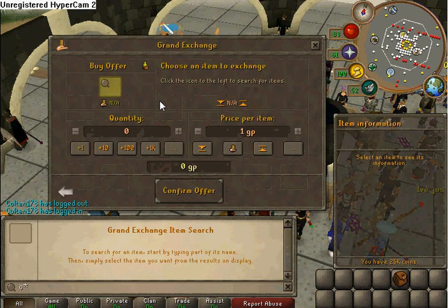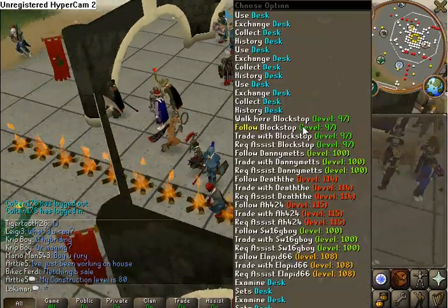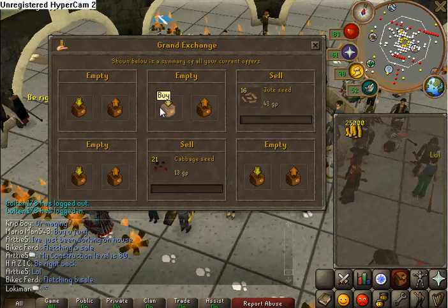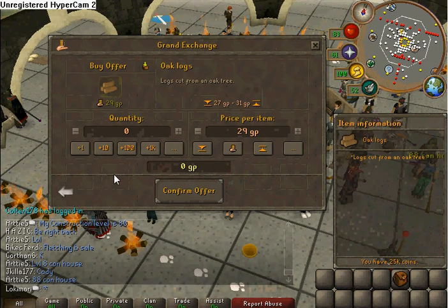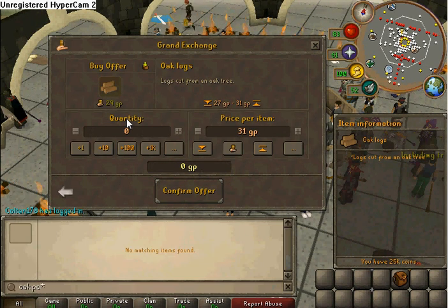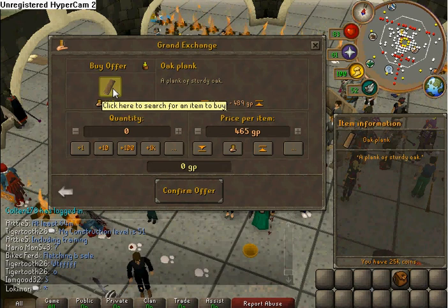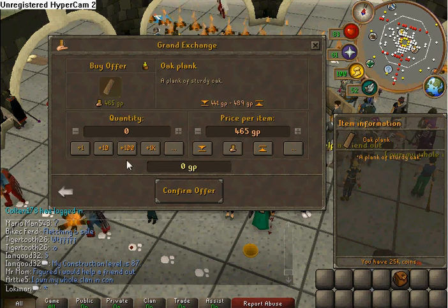One way, you can buy oak logs. They're pretty cheap — 31 GP each. You can buy oak planks. So it's better just to make the planks and sell half of them to cover your profits.